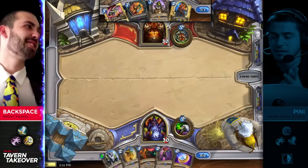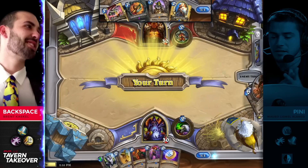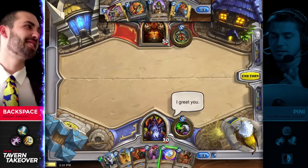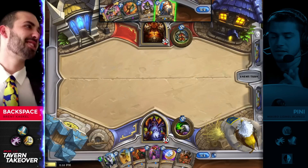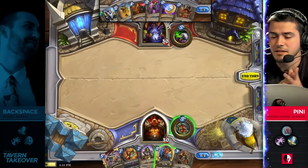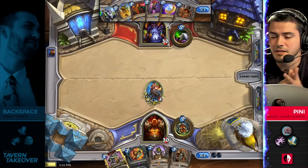This game is starting up here. It looks like Backspace is just heading Warrior straight into this match, maybe trying to take advantage of the fact that Penny has been playing a little bit more predictably than some of the opponents that we've seen for some of these players so far.